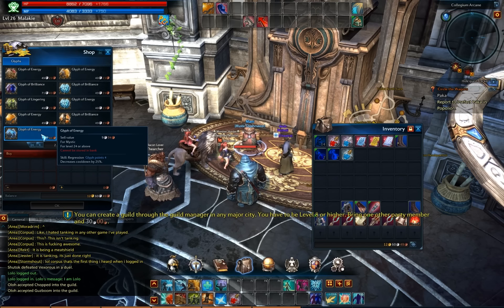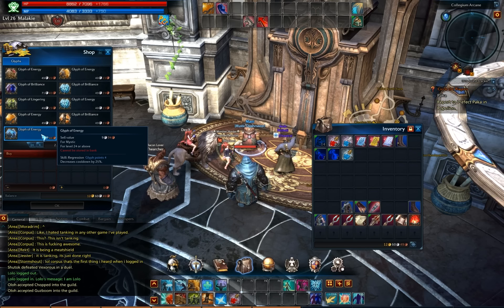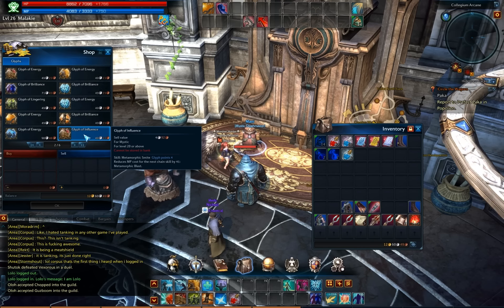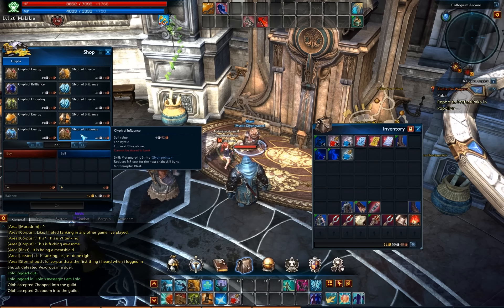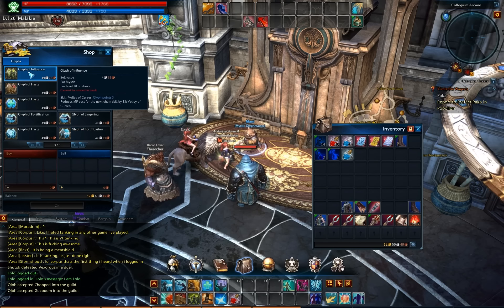Regression — oh, that's the buff stripper, when it removes buffs from enemies. Decreases cooldown — not really worth it. Metamorphic strike reduces MP cost for the next chain skill by 41. Interesting, but probably not gonna pick that one.